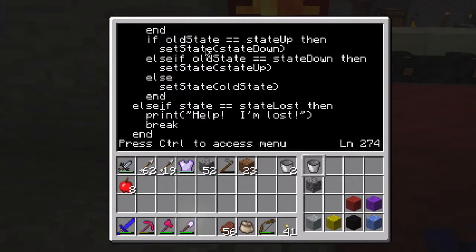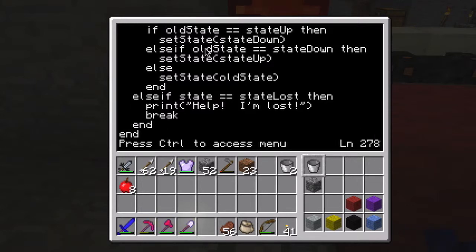The last one is: else if state equals state lost, then it prints a 'Help, I'm lost' statement. That's just to take care of any weird situation where something went wrong with where the wool blocks were placed.